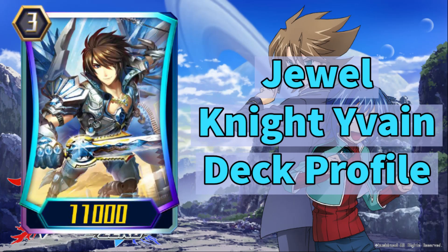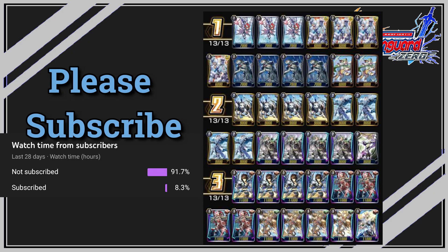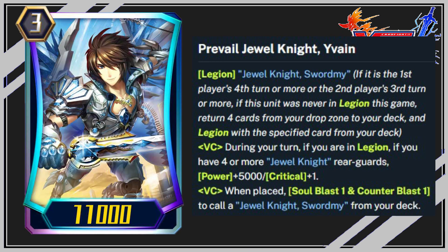Jewel Knight Evian deck profile. Hi guys, this is my deck list and you can change the ratios of the cards according to your liking. Enjoy the video with lo-fi anime beats as background music, and comment if you are excited for G deck recipe. Clan: Royal Paladin. Deck overview. Main card of this deck: Prevail Jewel Knight Evian. Finally, Legion for Jewel Knights is available.